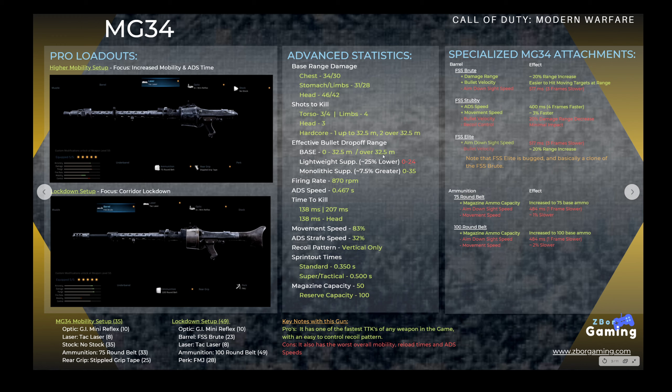As far as advanced stats, this gun is basically going to be either a 3 or 4 shot kill regardless of where you hit them at any range. In hardcore mode, if you're under 32.5 meters it'll be a 1 shot kill; over that it'll be a 2 shot kill. The effective drop-off range is right at 32.5 meters. The movement speed is 83% and the strafe speed is 32%, which we'll show you compared to all the other weapons on the next slide. The recoil pattern is straight vertical.